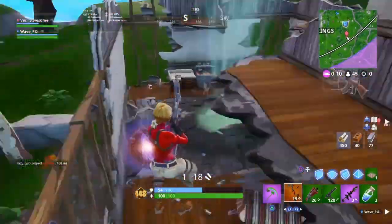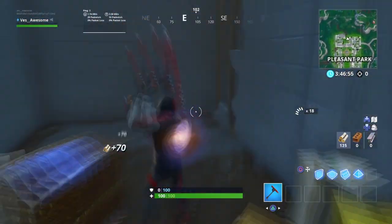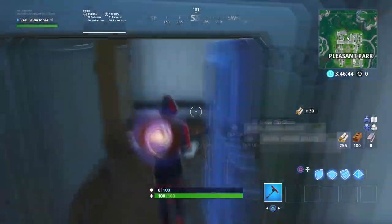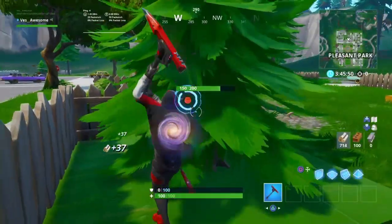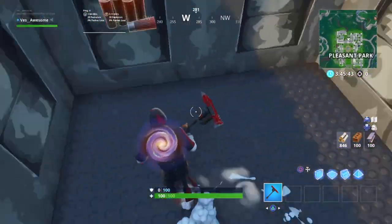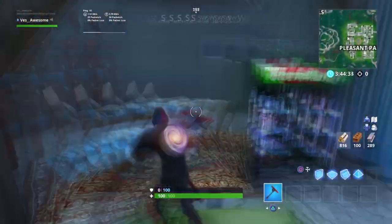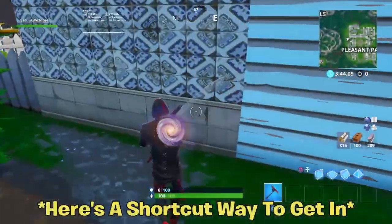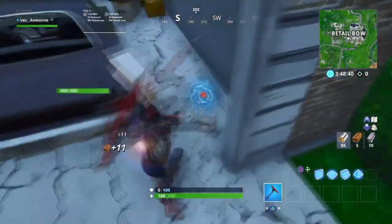The next thing I'll be talking about is the bunkers found under the map — there are three bunkers: two at Pleasant Park and one at Retail Row. As you can see on screen, here's the first one at Pleasant Park. These are pretty hidden; I would never have known they were in the game without seeing a video about them. Interestingly, if you mine under a specific tree at Pleasant Park you can enter the bunker that way. The second bunker at Pleasant Park is accessed by mining through a little furnace kitchen area. The last one at Retail Row is the most hidden — it's right under where a car is parked. This definitely ties into the storyline.